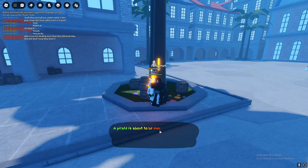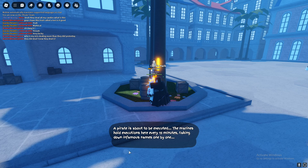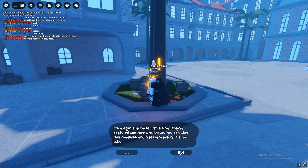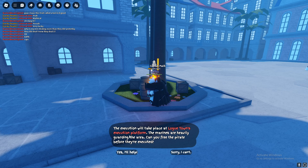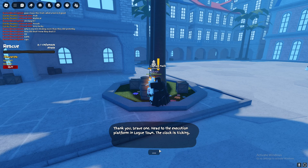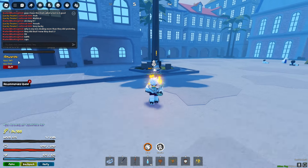There's a sign that says the pirates will be executed — the Marines hold executions here every 15 minutes, taking down infamous names one by one. It's a grim spectacle. This time they recaptured someone well known. You can stop the madness and free them before it's too late. This is the Low Town Execution Platform quest.